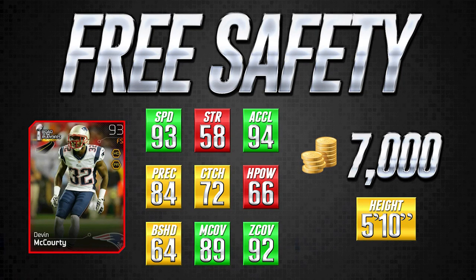Moving on to the second free safety card, which is more affordable: for 7,000 coins you can get Devin McCourty — an elite Road to the Playoff version, 93 overall, but he plays better than that. Remember how good Earl Thomas's man coverage was at 84? Well, Devin McCourty is on a completely other level. This card is better than almost every single safety in the game when it comes to man coverage. Even if you don't typically put safeties in man coverage, if you ever blitz a safety or your linebackers, this is the card you need to cover the opposing tight end — a rare attribute for a safety.